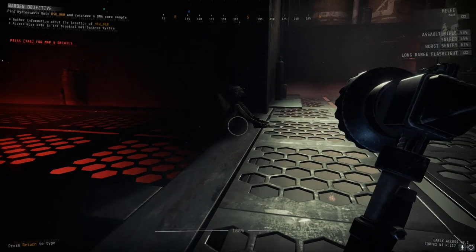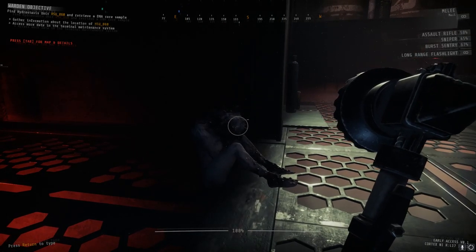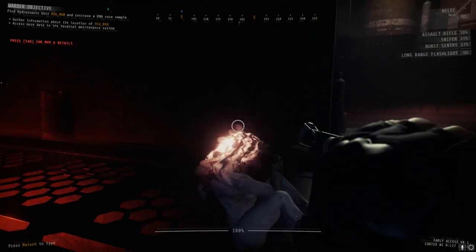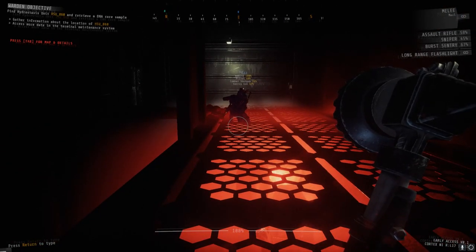Take your time and be patient. You really wanna conserve resources as much as possible for the bigger levels. The weak spots on sleepers are the head, stomach, and back. Headshots are always preferred. It takes a half-charged melee headshot to drop one if a nearby one goes off.